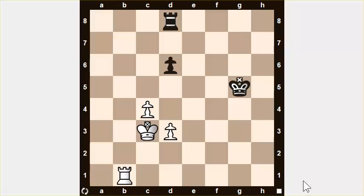With pawn structure I mean not only whether your pawns are connected or disconnected, but also whether you have any passed pawns or the possibility to create a passed pawn. So use the three-step evaluation process for the endgame and decide who you think has an advantage in this position — you can pause the video to think about it.